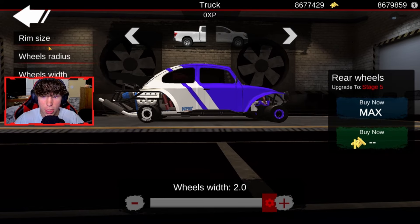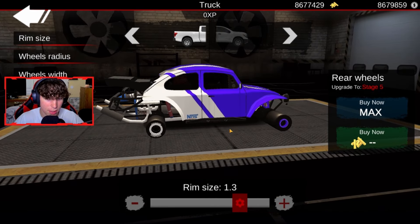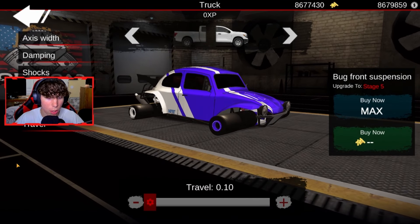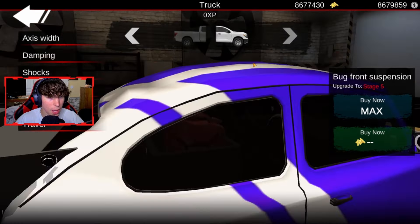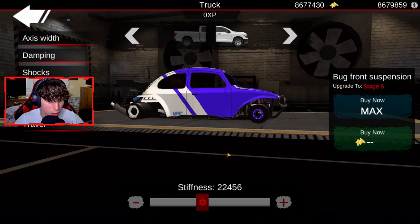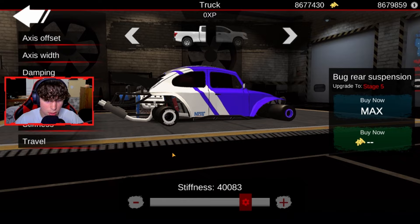That should be good. I'm actually going to increase the rim size just a tiny bit because I think it looks better. Then we are going to go into Gear Tuning, upgrade this all the way, and we'll come back to this in a second. Now we're going to go back into suspension and we're going to turn the travel all the way down in the front and the back. Then we're going to go into the dampening and we're going to dampen it all the way up. Then we're going to change the stiffness — we're going to move it to just where it's not on the ground anymore. As soon as you see it move just that much, that's probably good. Make sure the body isn't on the ground because we don't want it dragging. Then we're going to want to do the same for the back, making sure nothing is clipping into the ground.